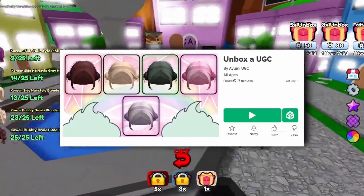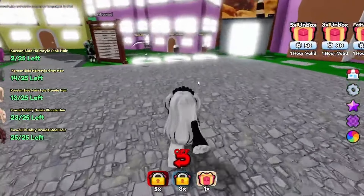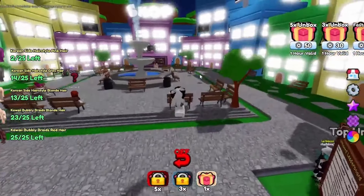For this free item you have to join this game called Unbox UGC. You have to open a lot of boxes to have a chance of getting this item, but if you pull it on the first box you open, that's so lucky.